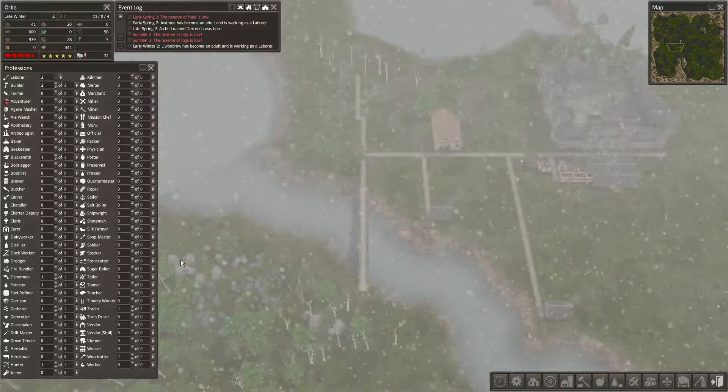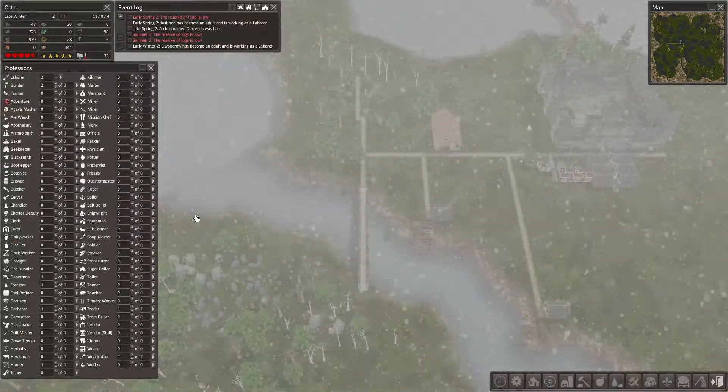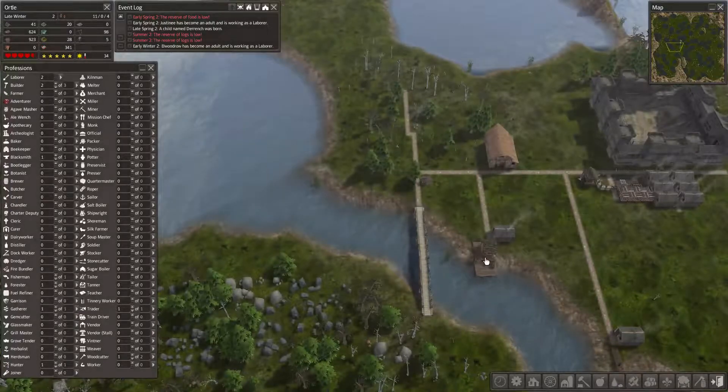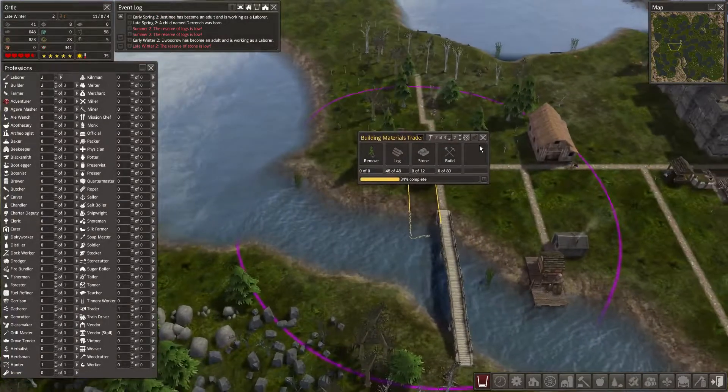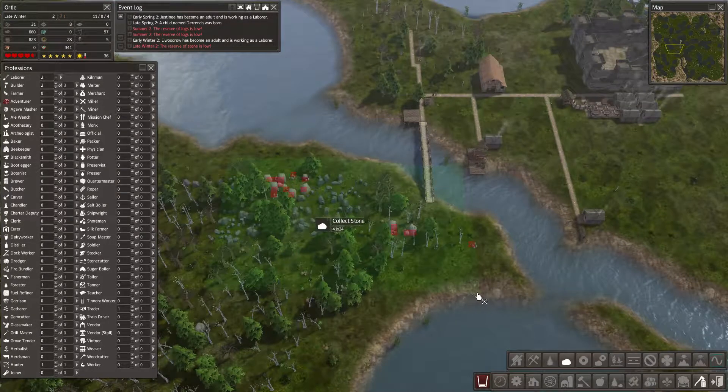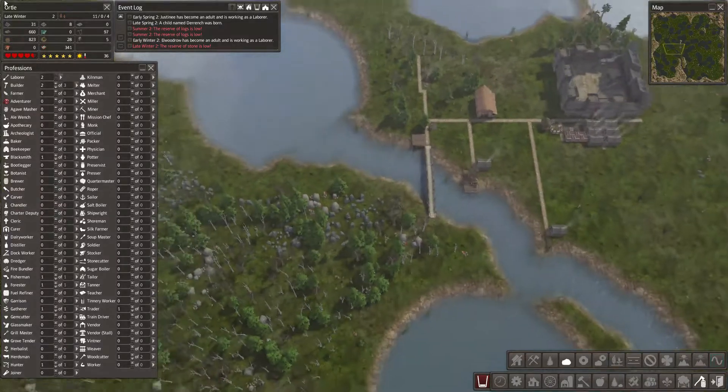Quite a number of houses are only single occupant dwellings, but I guess that's the way it goes. This thing here needs more stone — the reserve of stone is low.